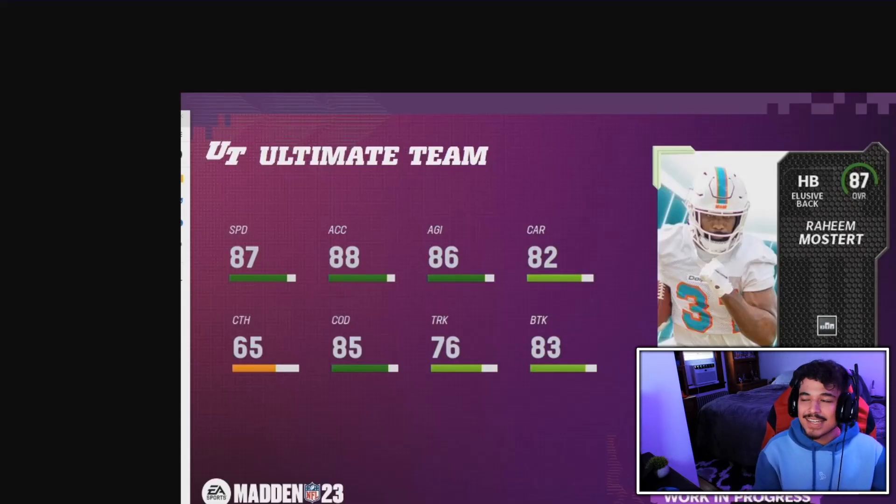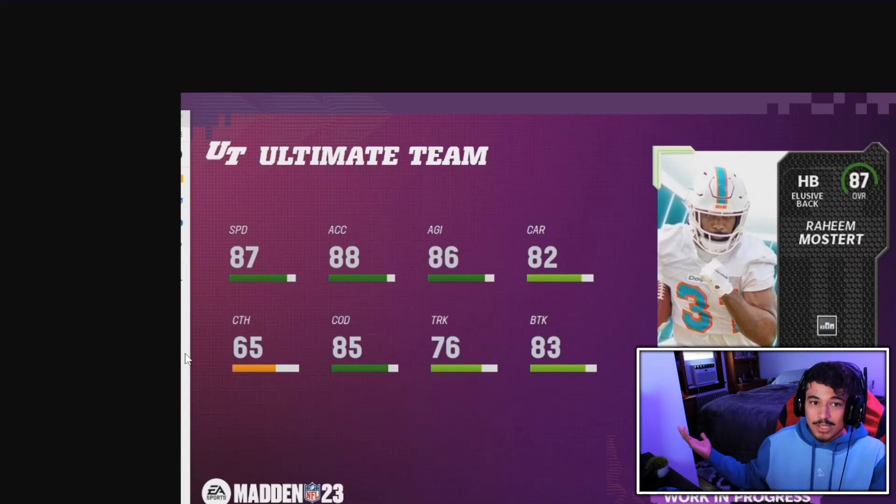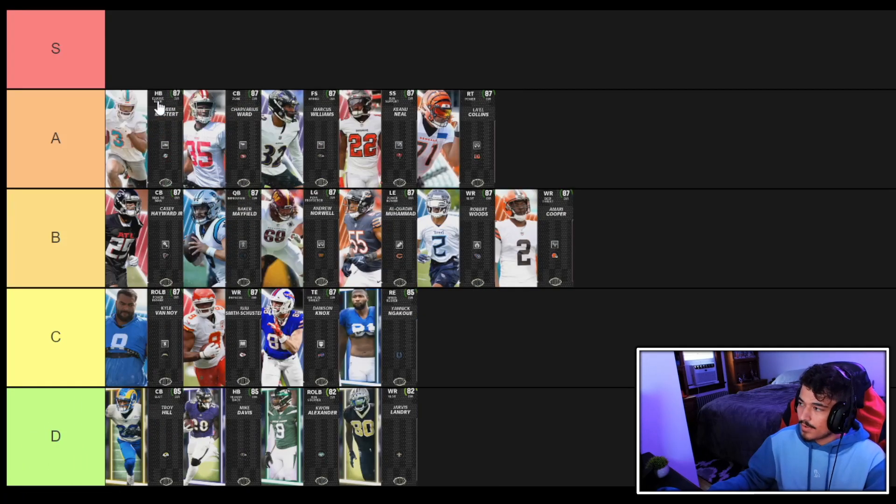Next is Madden legend Raheem Mostert, 87 overall, with the Backfield Mismatch ability which will cover his low catching rating, making him a really good pass catcher out of the backfield. He has 87 speed — second fastest running back in the game — 88 acceleration, and solid COD. He's played for the Browns, Dolphins, Ravens, Bears, Niners, and Dolphins again. Getting him to 88 or 89 speed will be a major win. Raheem is a solid B and D option, landing at A tier.